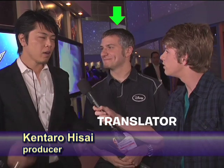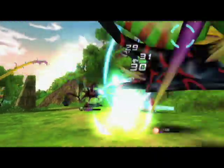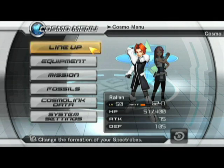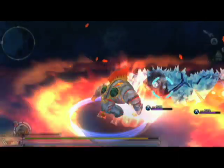So tell us about the game. Spectrobes Origins is an action adventure game where you can play as either a boy or a girl. And you collect Spectrobes creatures, dig them up out of the ground, excavate them, bring them back to life and battle with them.